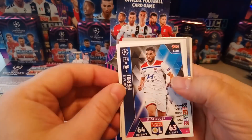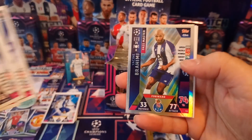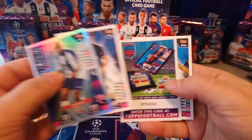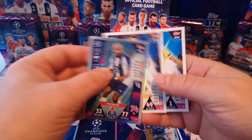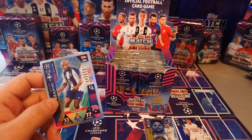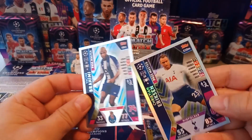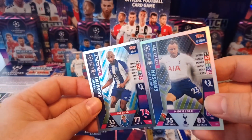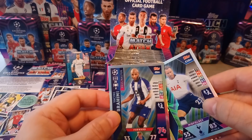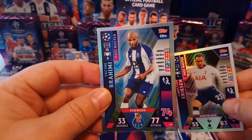You guys can find these on eBay or on blowoutcards.com. Here's a Brahimi Passmaster, and here's an Eriksson Passmaster. You guys see the difference? It's very visible. This one has more of a dotty shine; this is just solid foil.